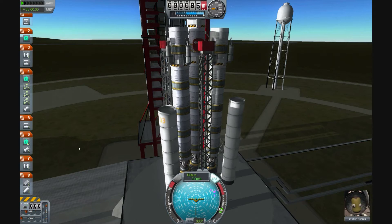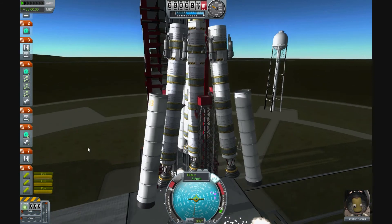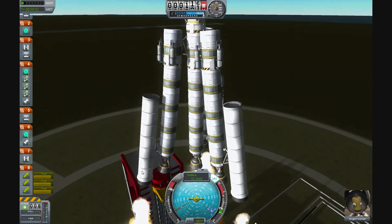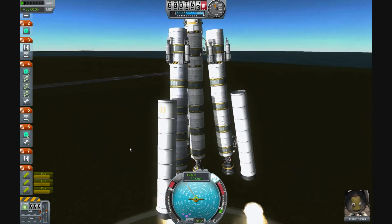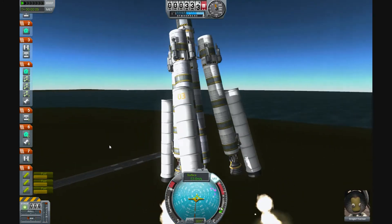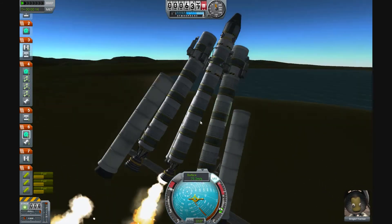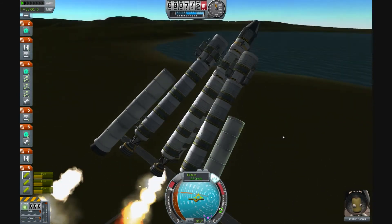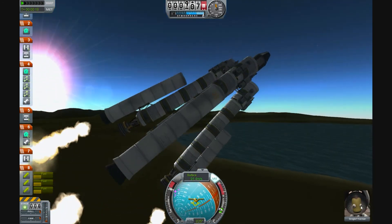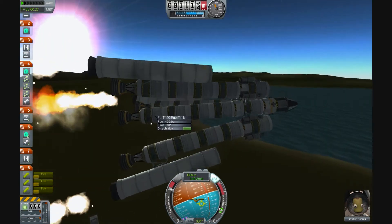Let's have a go. Full throttle, please. Thank you. And lift off! Right, that's already not good. I'm just flailing around like a small weasel-like creature. I don't know what I'm trying to say here, but this is very bad. I've got my little astronaut down here — Greglorf is chilling out. I'm not sure why, because his death is very imminent.